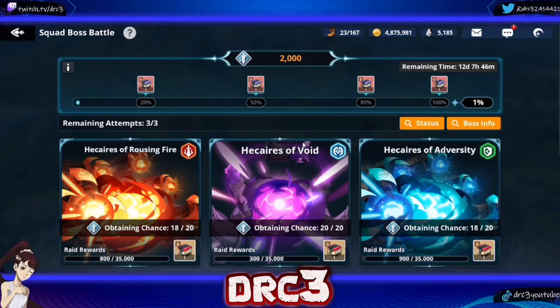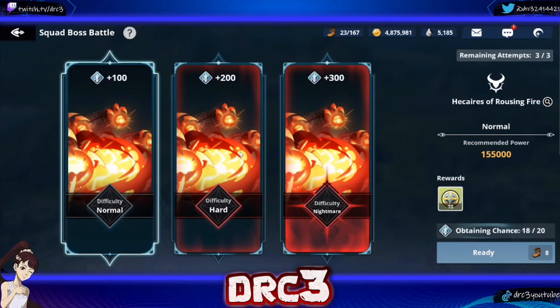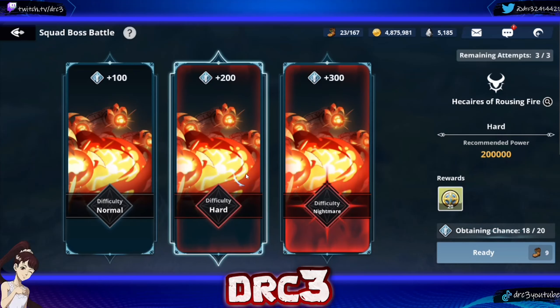Previously I did videos on the blue squad boss battle and the green squad boss battle for beating hard difficulty, because not everybody is realistically going to be taking on nightmare difficulty. So I thought it would actually be more useful to people to do the hard difficulties first. I will try to do nightmare difficulty and do guides for those here shortly, but I wanted to get the hard ones out of the way first because I feel like these are going to be the ones that people have the best chances of beating.